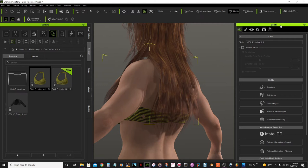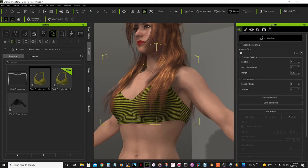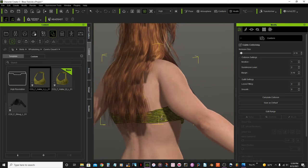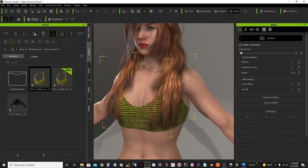The easier way: go to modify, attributes, and instead of mesh select the Conform option. Then increase size by 0.10 — see, that fixes it there. I still have a little bit left, so I'll select the Calculate Collision option. Boom, it's gone.